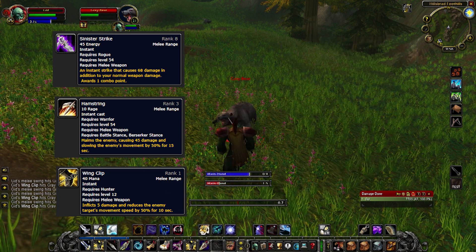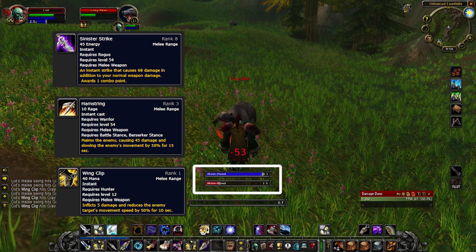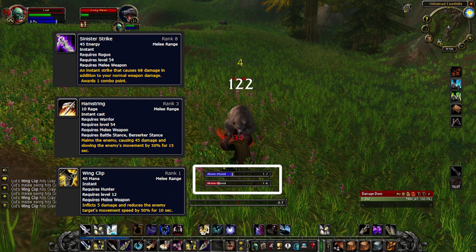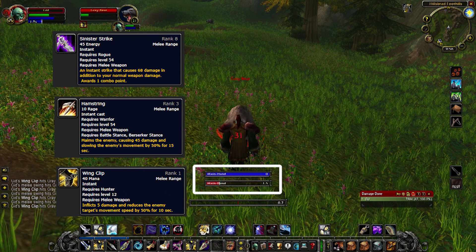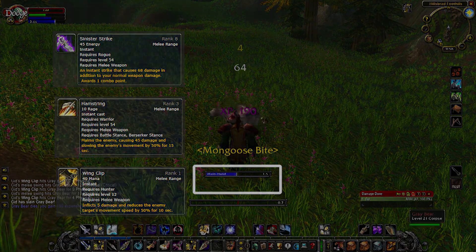When testing with activatable abilities, I used the Weapon Swing Timer add-on as well as a simple macro to stop my auto-attack after casting. Doing this will ensure that your auto-attack will land at the exact same time as your castable ability. Add-on link and macro in the description.